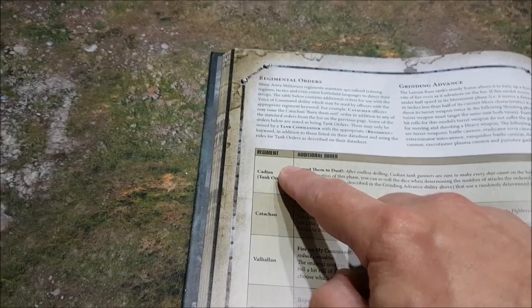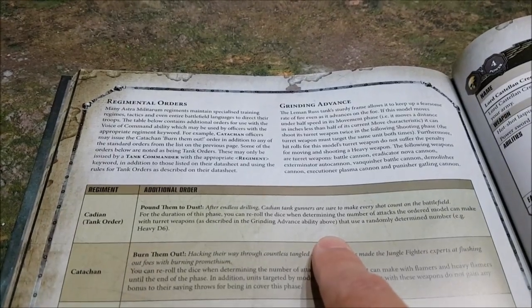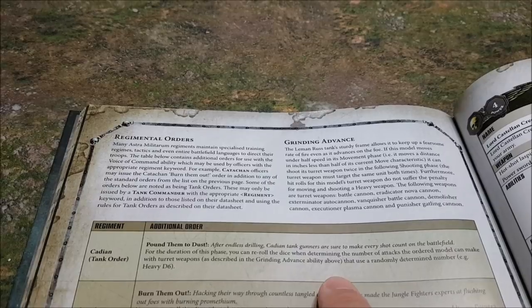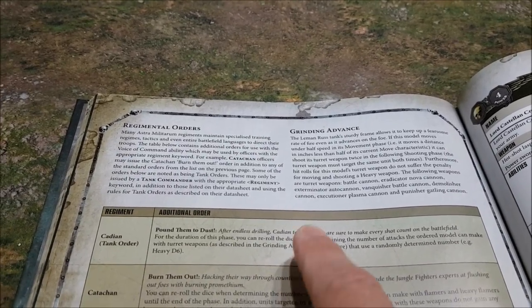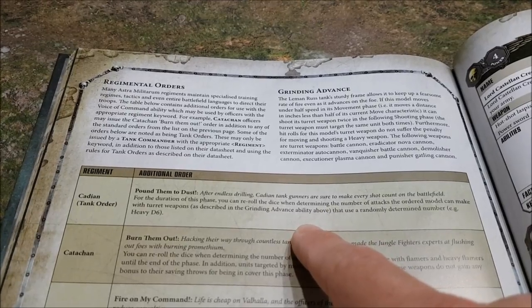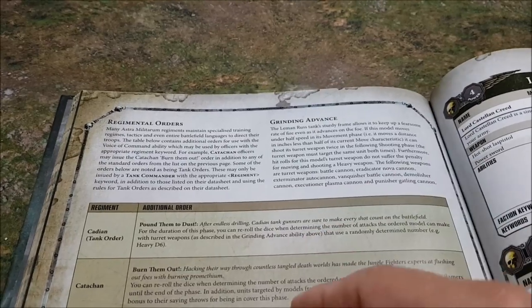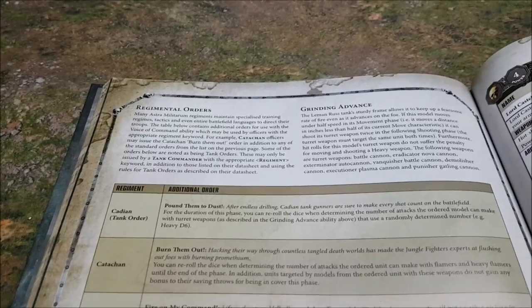For Cadian troops, you re-roll the die when determining the number of attacks the ordered model can make with a turret weapon as described in the Grinding Advance ability. Turret weapons with Grinding Advance — normally it might be a d6 for a plasma annihilator or a Leman Russ battle cannon — you can re-roll it. And if you're firing twice, you can re-roll each dice roll. It's going to be a frightening number of shots.